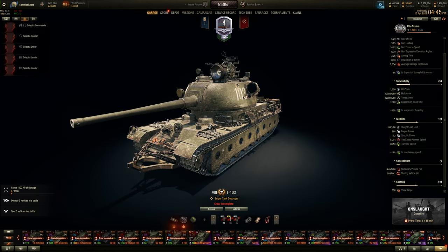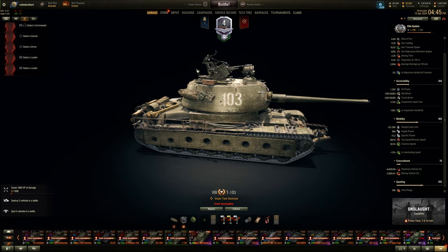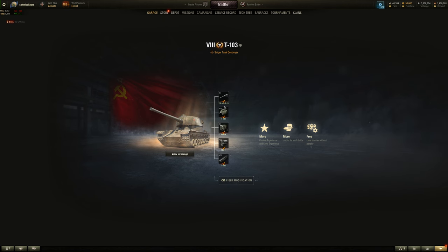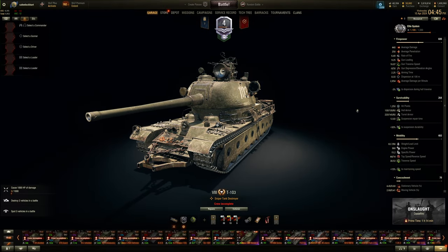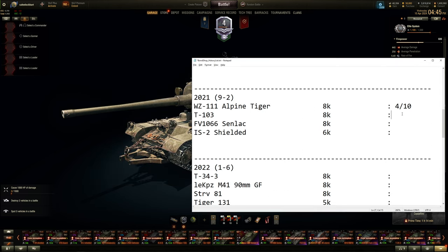The T103 is the turreted SU-100Y — a mean, big vehicle. It's not a sniper tank in the traditional sense — big body, no camo, big gun. It uses a 130mm surprisingly with lower alpha than you'd expect compared to the SU-100Y's 490 average, but DPM is still decent. It's a large boxy tank. About 4.5 out of 10 — the Chrysler K is a much better choice.